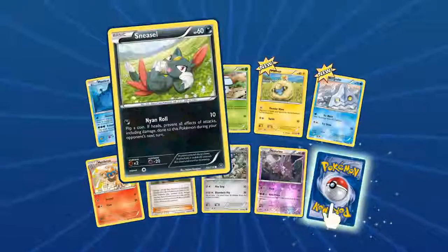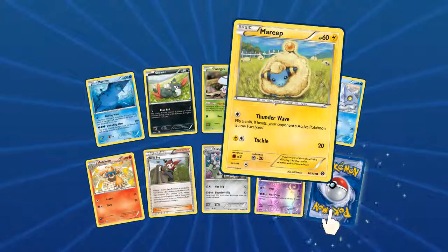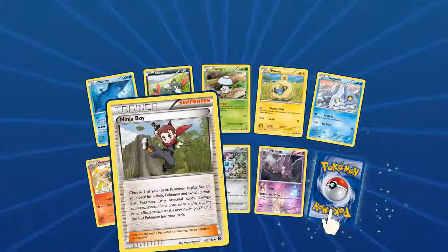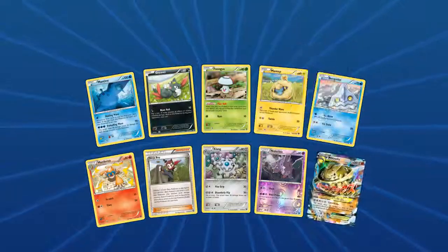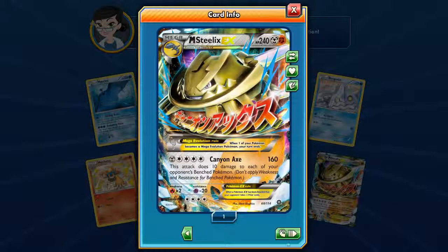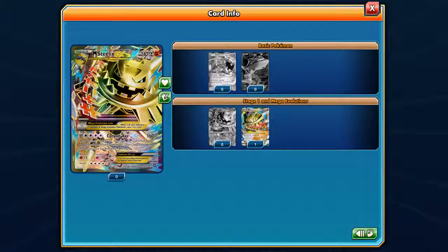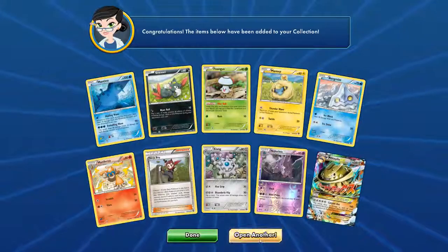Another pack — Mantine, Sneasel, Foongus, a Mareep that looks really cool, I really like that art, a Bergmite, Monferno, Ninja Boy, Klang, Nidorino, and — oh — that's an awesome Steelix EX! Is this the good one? Yeah, we got the good one. They all look awesome — that one is pretty cool, we got that Steelix EX.